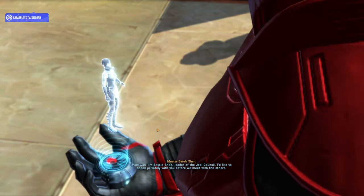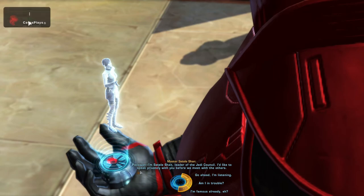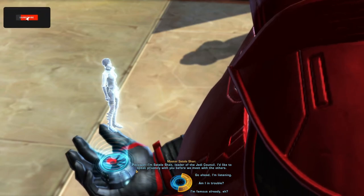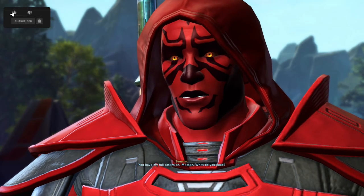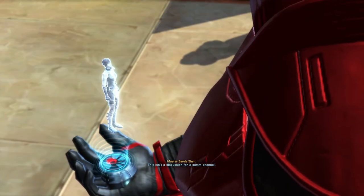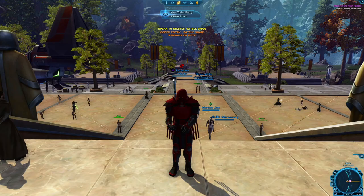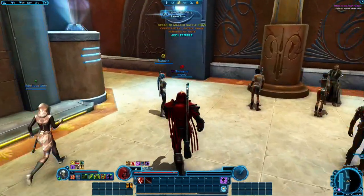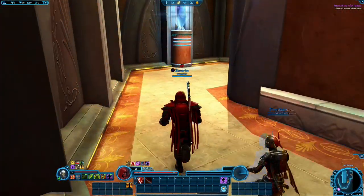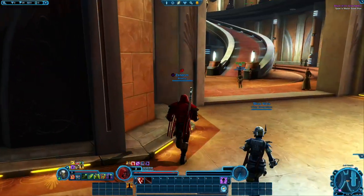Sateel! Sateel! I'd like to speak privately with you before we meet with the others. You have my full attention, master. What do you need? This isn't a discussion for a calm channel. Come to my meditation room in the temple. We'll talk there. Okay. Just like that we're already talking to Sateel.